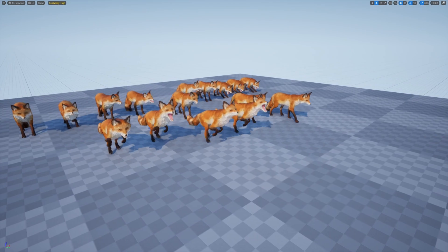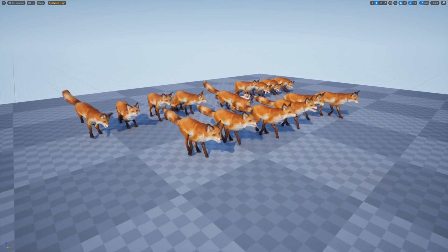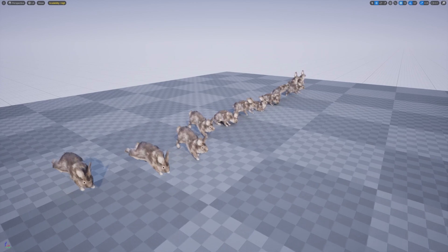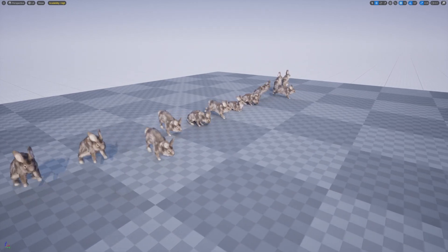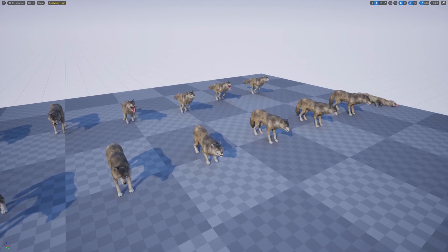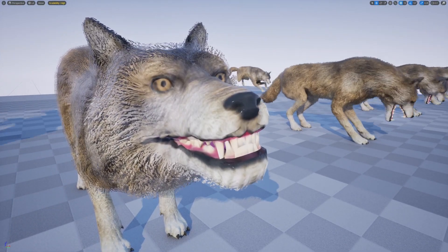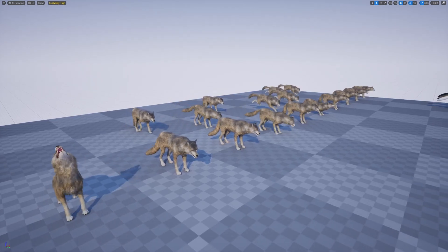I'm really liking how semi-realistic these look — they look pretty good. This is the fox. This is the rabbit. I think the rabbit's a little big in my opinion, very chonky, but it's totally fine. And last up is the wolf, as you can see with its beautiful pearly chatterbox. That pretty much covers it for the Forest Animals Pack.